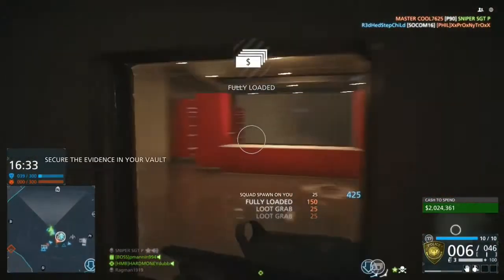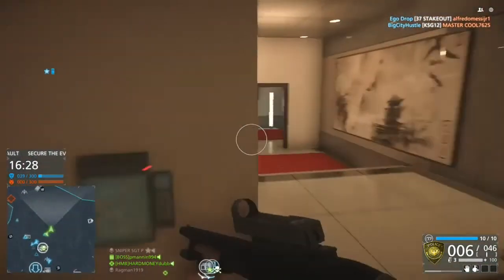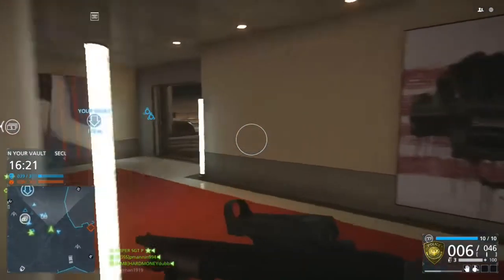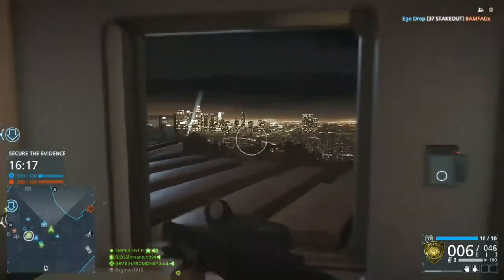That's the easiest way to get tier 4 I found. As you can see the match is only like 4 minutes through and I'm already at tier 2. I believe just collecting money from the money pile once will give you tier 1. I used a 50% rep boost when I was doing this.